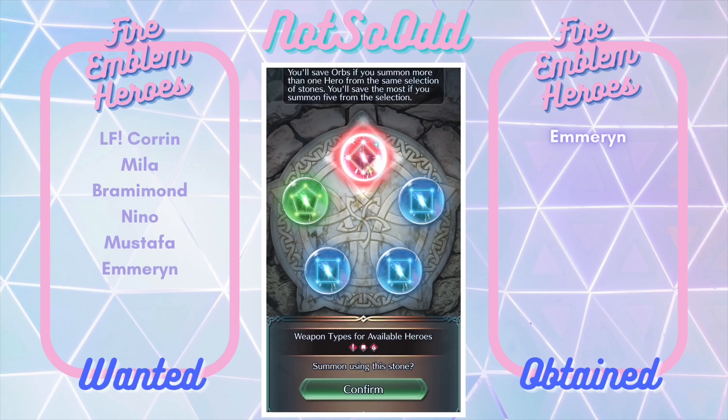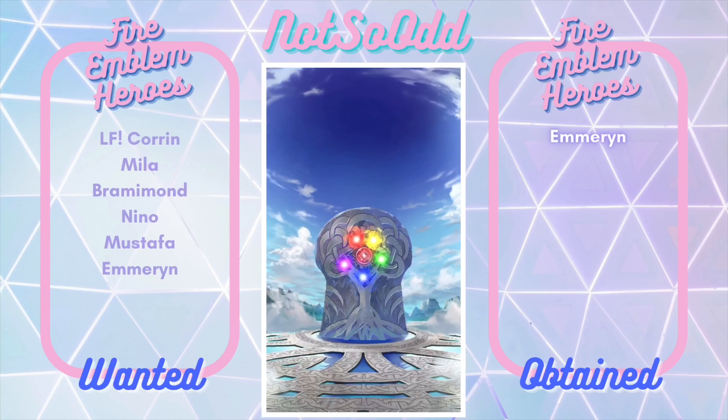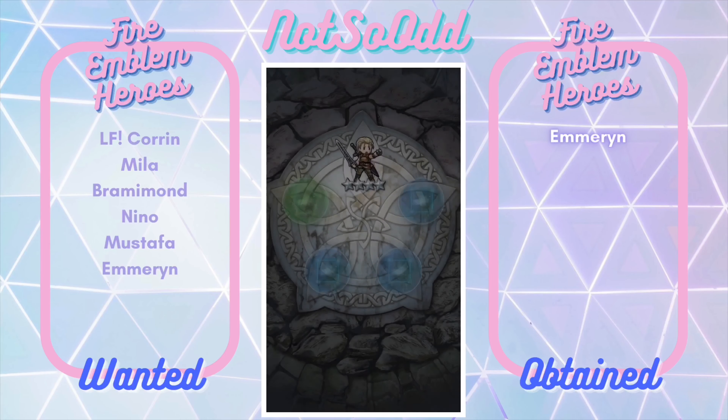Again, I keep getting these bad summons. We're pulling on red — fallen Ike, or Frid if we get the distant counter here. Ogma — it's trash, not a huge deal.